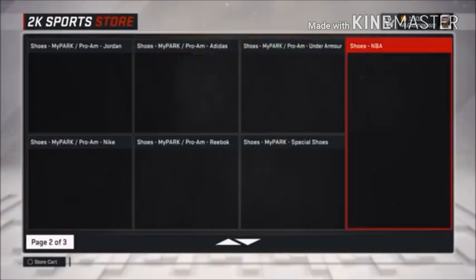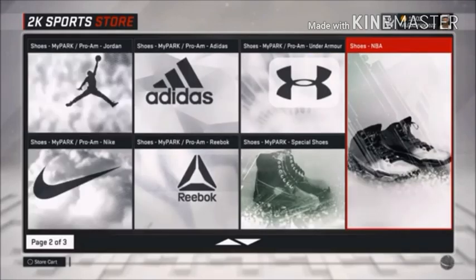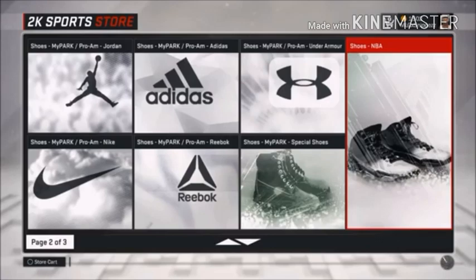What you guys want to do is go to the 2K Sports Store and go to Shoes NBA. You just want to click on it and then spam circle and just exit out of it. Pretty simple — that's step one guys, just follow that and you'll be good.